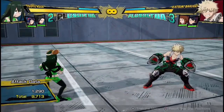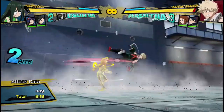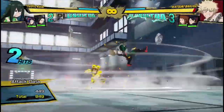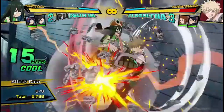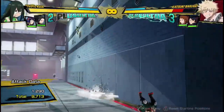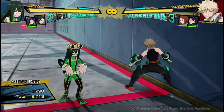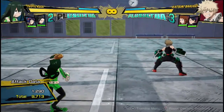So, a regular combo with two non-looped looks something like this. Two attacks into the yellow attack. Two attacks into Quirk 1, into this, and then time Quirk 2 correctly. And then 9,700 damage is good damage for a single dash cancel. That's average damage. Pretty good.